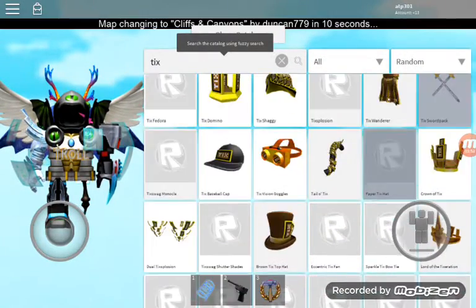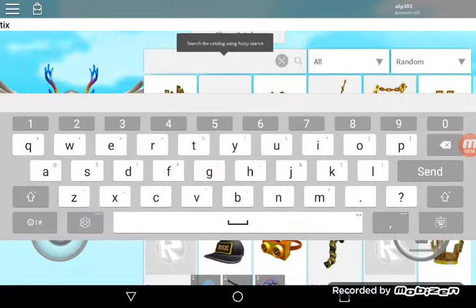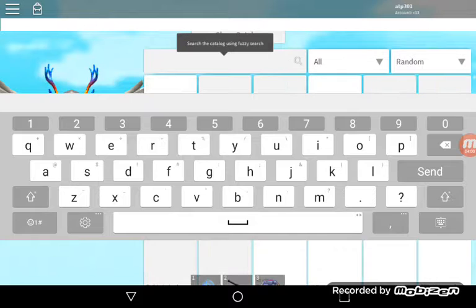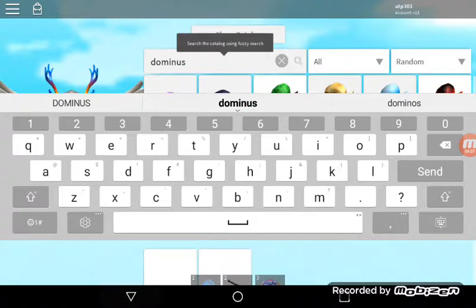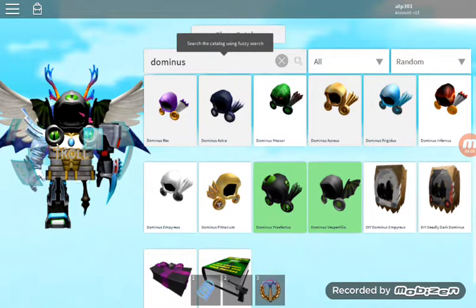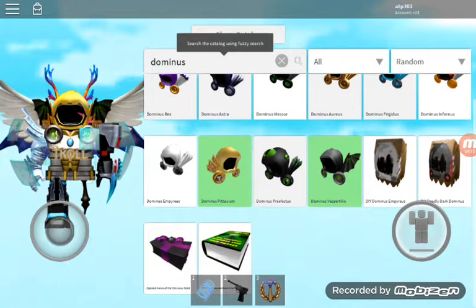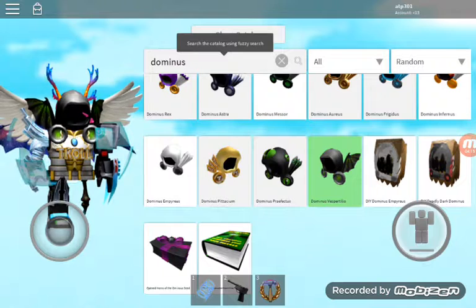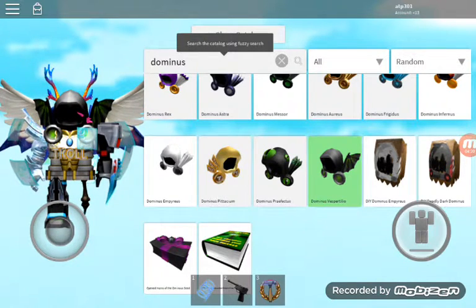But you might be saying, 'Hey, where's the Tic Dominus?' If you're asking that, you just have to search up 'Dominus' and it'll be right here — as you can see, the Tic Dominus. I hope you guys enjoyed and I hope this is helpful so you can see if the Ban Hammer actually works. See you guys in the next one, goodbye!